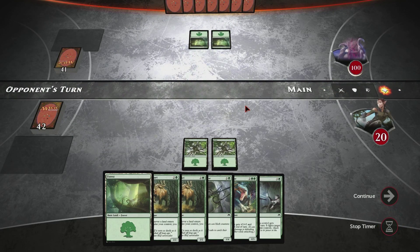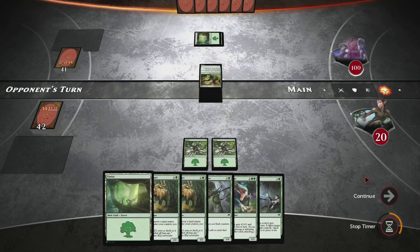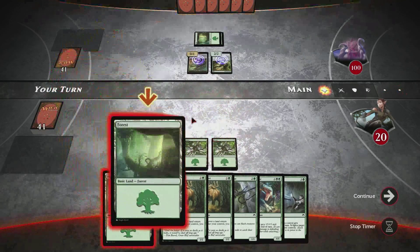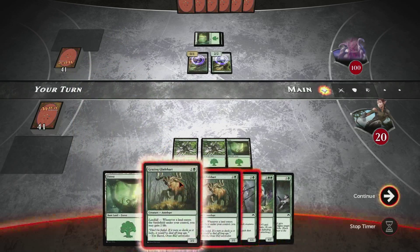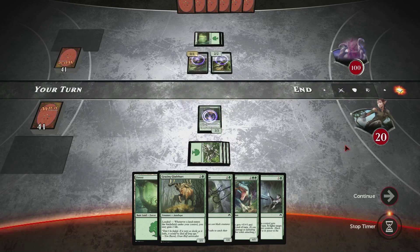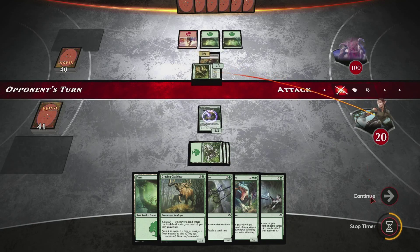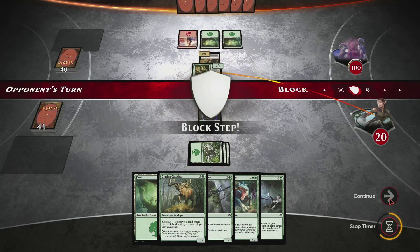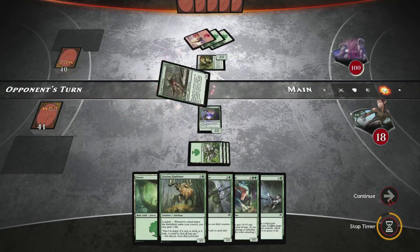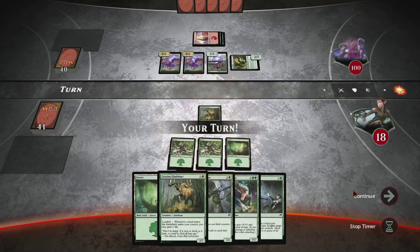Fortunately, those Eldrazi spawn tokens have zero attack and only one toughness. But the creatures that bring them along, such as Nest Invader and the other creatures we're going to see later, they can in fact hurt us. So this is more a battle of survival than trying to beat down the opponent. We have, again, set two of our landfall creatures. He'll keep playing things like Kozilek's Predator and other cards that keep generating several Eldrazi spawn tokens, and you'll see that as we unfold.